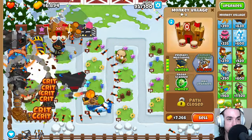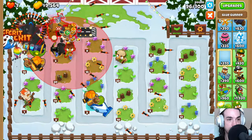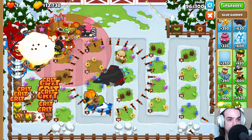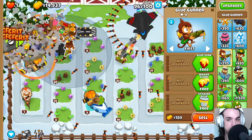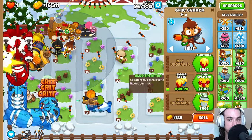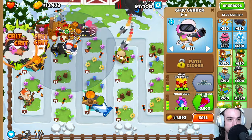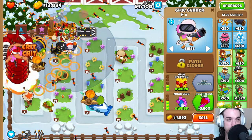Let's make sure we're not too careless here. We're going to place down a Glue Gunner over here — up until red, to the right until red. Upgrade to the bigger Globs, the Glue Splatter, and then the Moab Glue. We can see we're able to see Moabs on the other side of the track there — is that intended? I'm not sure, but we're doing it.